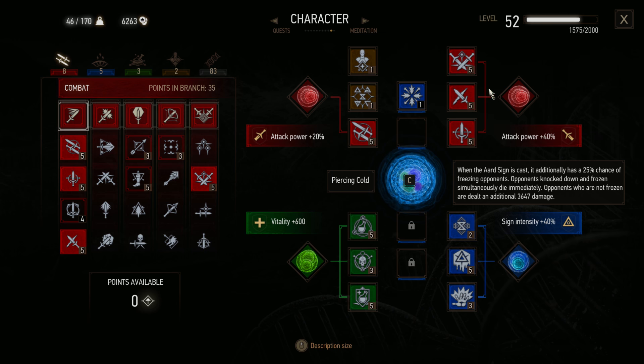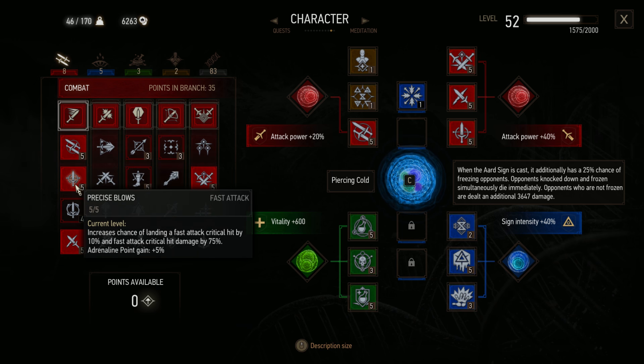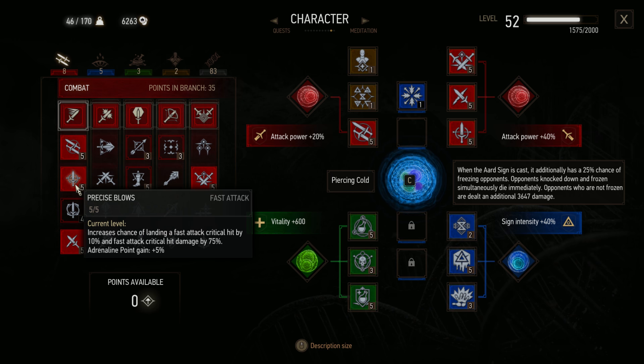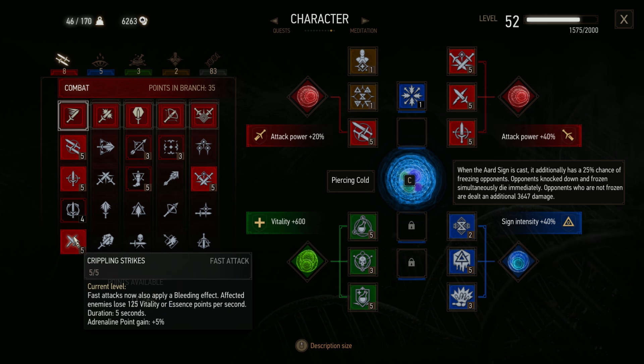You want to put Griffin School Techniques up here, Rage Management, Muscle Memory, and then a greater red mutagen to get the extra attack power from the combat ability. Then we move to our second tier: put Undying, Crippling Strikes, and Precise Blows. Muscle Memory gives fast attack damage. Precise Blows increases crit chance with fast attacks by 10% and critical damage by 75%. Undying restores you to 100% vitality once it reaches zero — you need an adrenaline point, but it's basically a second life bar, and it even works in fist fighting matches. Crippling Strikes makes fast attacks apply a bleed effect, which is awesome — as long as you hit something, it'll be doing damage.